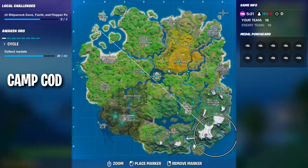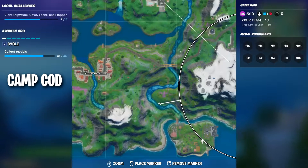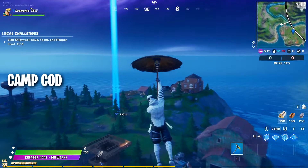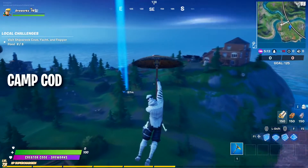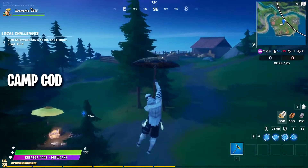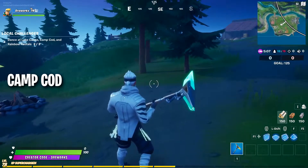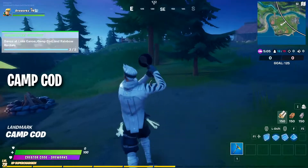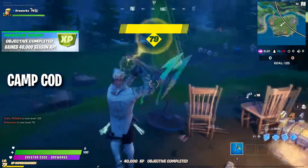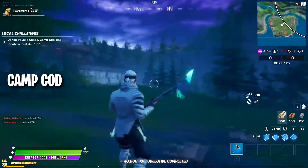The last place I show in this video is Camp Cod, which is perhaps the least known of the three landmarks. This place is located in the south-eastern part of the map. This landmark is a tiny island full of loot and chests, and it's not a hard drop so I can recommend it as a starting point for any match. As soon as we landed and performed our favorite dancing emotes,